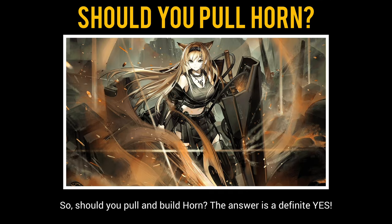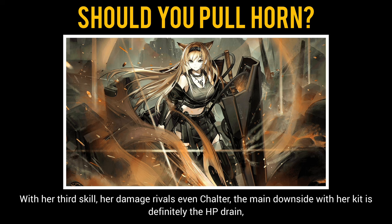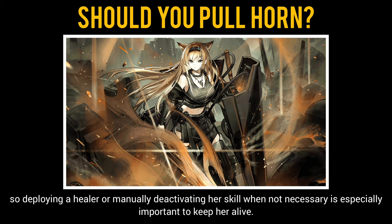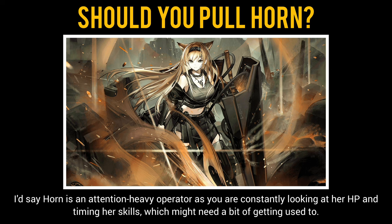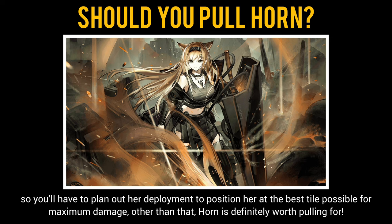So, should you pull and build Horn? The answer is a definite yes. Horn is an extremely strong damage dealer and is one of the popular operators to use during the future CC9 event with her third skill. Her damage rivals even Chalter. The main downside with her kit is definitely the HP drain, so deploying a healer or manually deactivating her skill when not necessary is especially important to keep her alive. Horn is an attention-heavy operator as you are constantly looking at her HP and timing her skills, which might need a bit of getting used to. Another downside is the sharp decrease in DPS when Horn is blocking an enemy, so you'll have to plan out her deployment to position her at the best tile possible for maximum damage. Other than that, Horn is definitely worth pulling for.